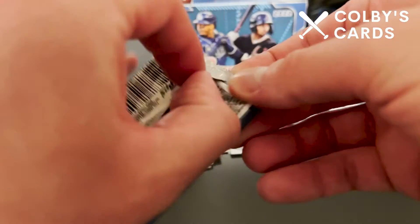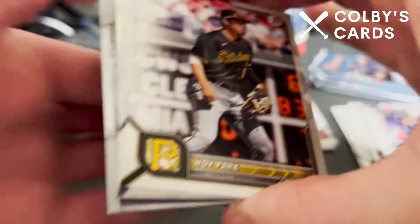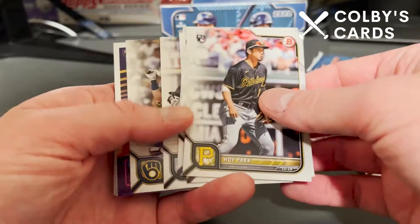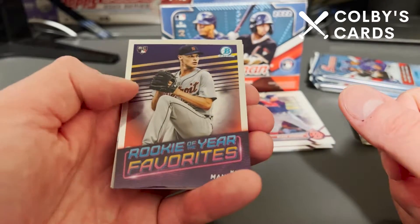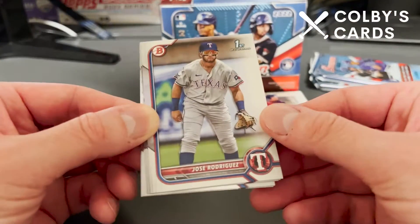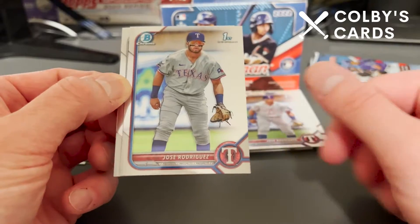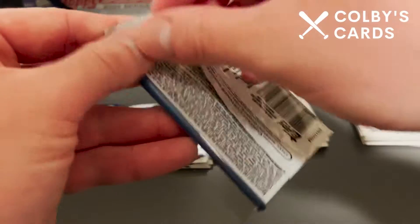Three packs left. Hopefully we can get at least one parallel out of this blaster. I don't know if they guarantee a parallel in a blaster, but I think you can definitely expect at least one. We have a Matt Manning Bowman Chrome Rookie of the Year Favorites rookie card, which is pretty cool. Then we have Jose Rodriguez, Pete Crow-Armstrong, and Alexander Ramirez paper cards, as well as a Jose Rodriguez Bowman Chrome First and a Noelvi Marte Bowman Chrome First. Two packs left.